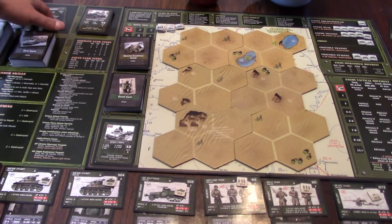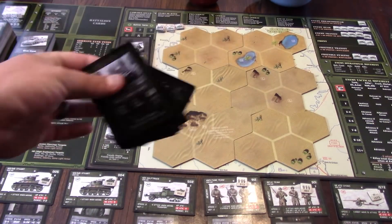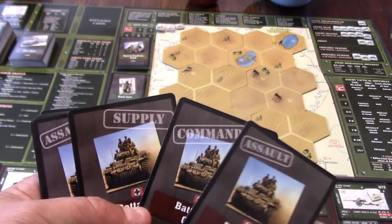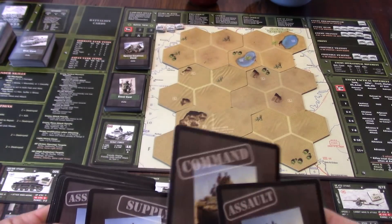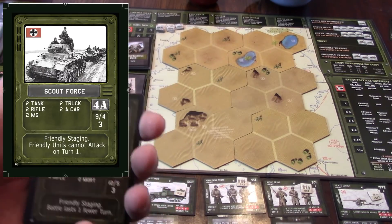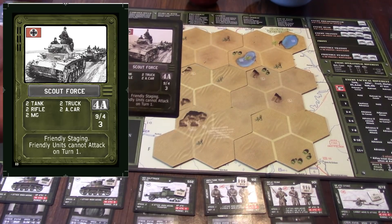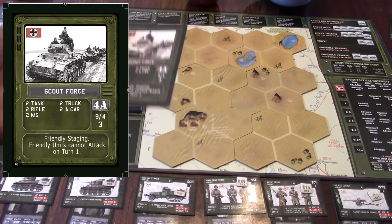Now we're going to draw battalion cards. That's the stack up here. You're going to draw two assault, one supply, and one command battalion card. I'll put an example up on the left side of the screen. Looking at the German 4A — the Scout Force — underneath where it says '4A' you see '9/4' and then '3' underneath it. The 3 is its battalion points, which is its cost.